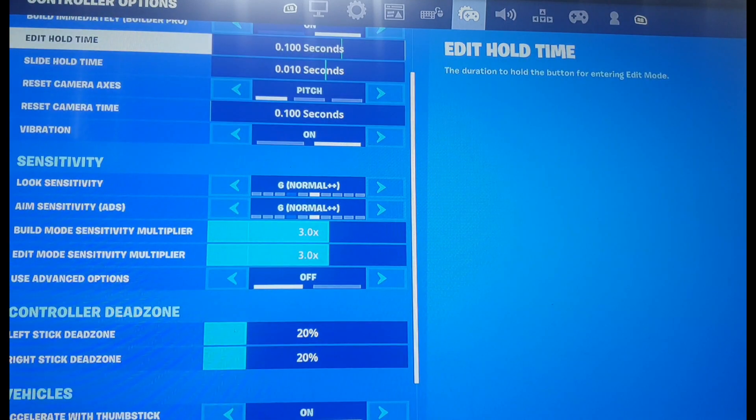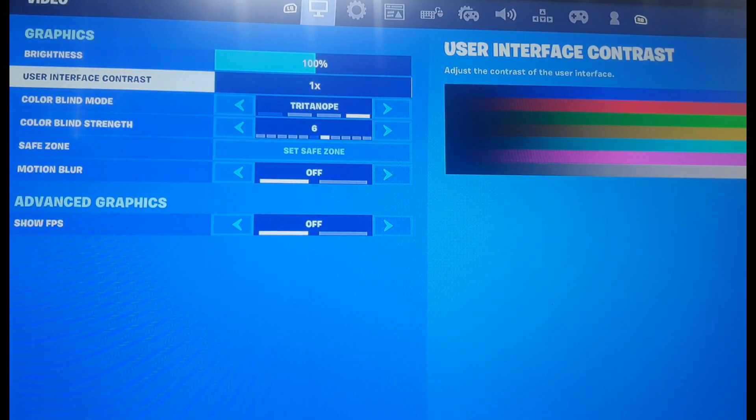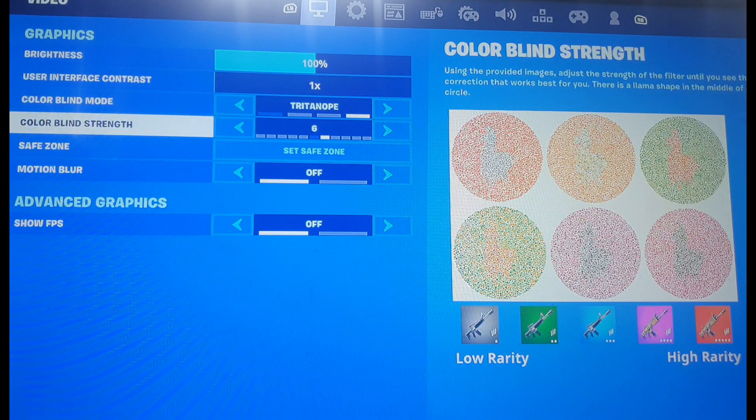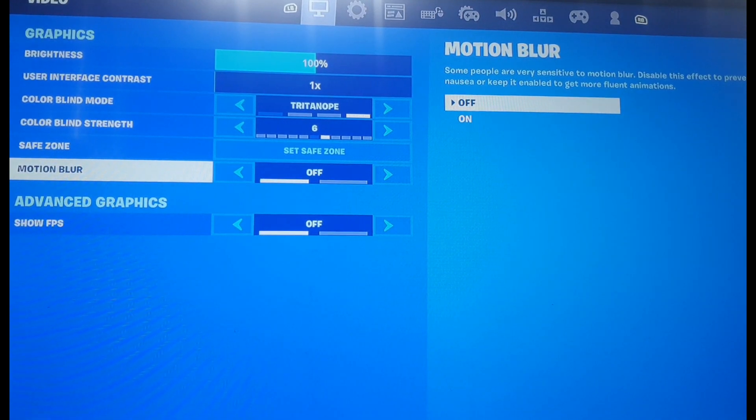If you want to have OG graphics, put the Brightness at 100%, Interface Contrast at 1x, Colorblind Mode on Tritanopia, then put the Colorblind Strength on 6. Motion Blur — I don't want to put that on.